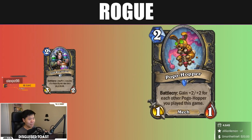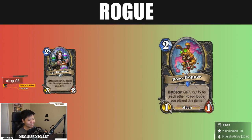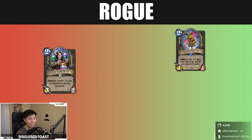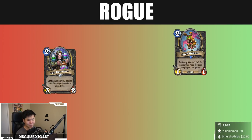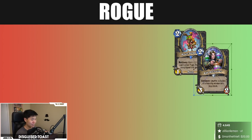I'll give it a high rating — not for the strength but for the flavor, the synergy, and the ability to build around it. It makes me really excited. I love the design, I love the flavor, I love the art because it's like boing boing boing. Lab Recruiter I think is a really good card too.